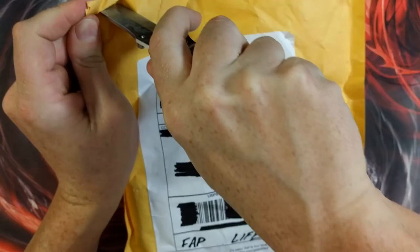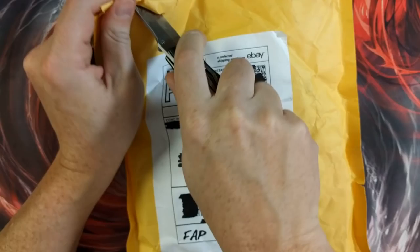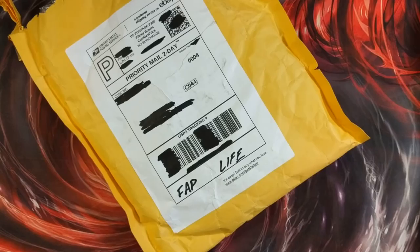Really quick, this one's coming from ccncomics.com — that's the name of their eBay account. The title is MTG Repacks: Revised Booster, Dark Ixalan, Foils, Beta, Antiquities, Legends — that's what it says. And I bought four of these.